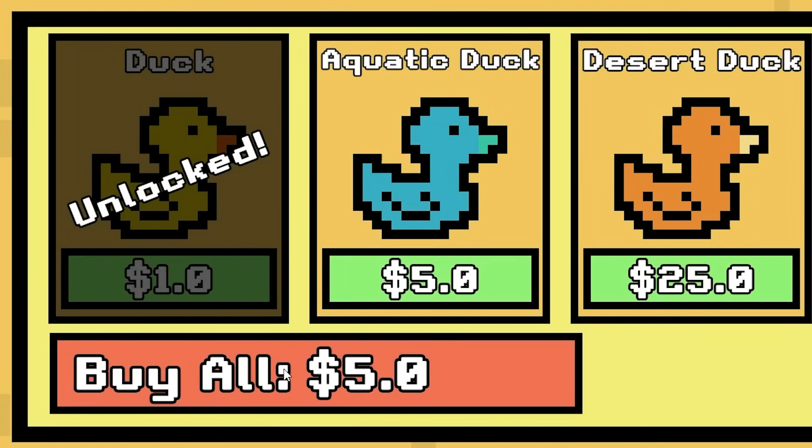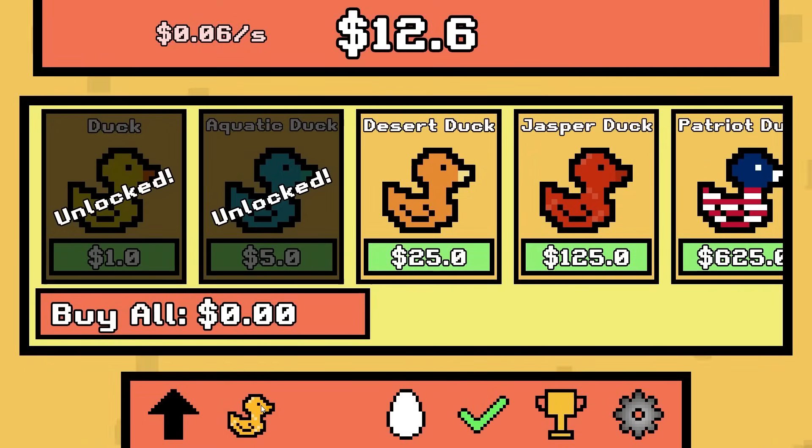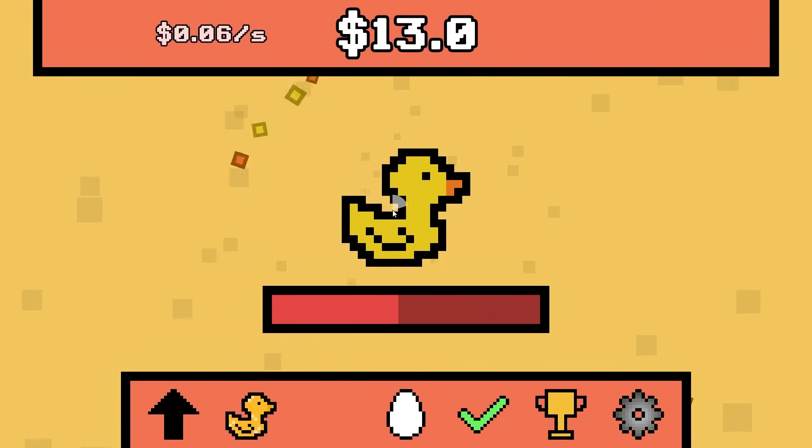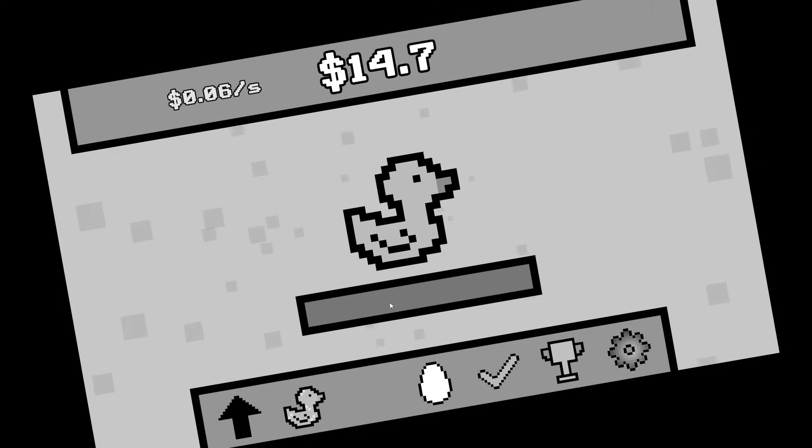Let's buy the aquatic duck — buy all for five dollars. That was kind of confusing but we got the aquatic duck now. How do I replace him? Maybe I have to get rid of this one first and then the aquatic duck will show up. Here he is — just kidding.